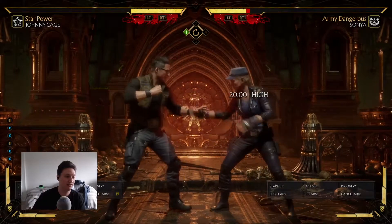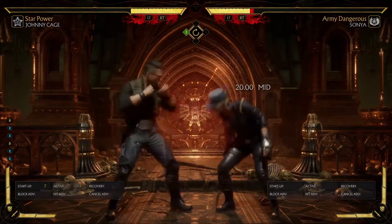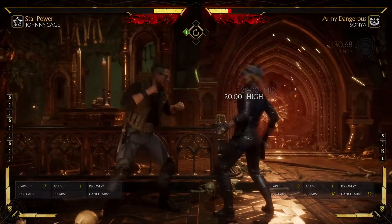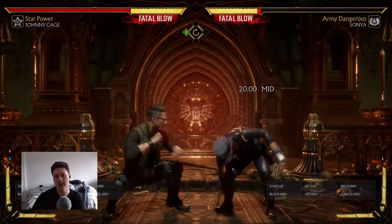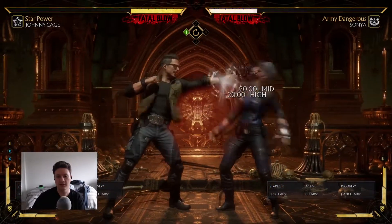It has to be done on down one. Like Johnny here — his down one is actually 11 frames. Look at this: down one, 11 hit advantage. So 11 hit advantage — this is the lowest in the game for folks, which is weird that they gave him this almost pre-patch type of advantage. Anyways, you can do things like just hold down, duck on them.